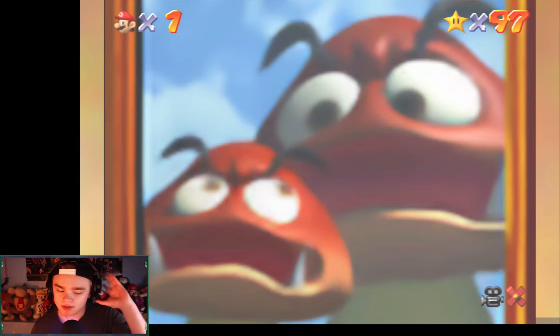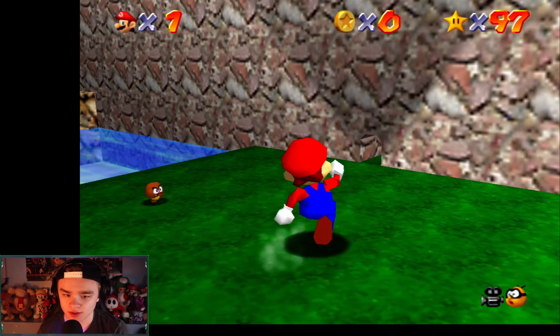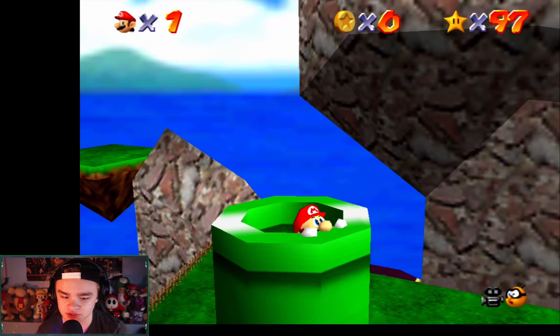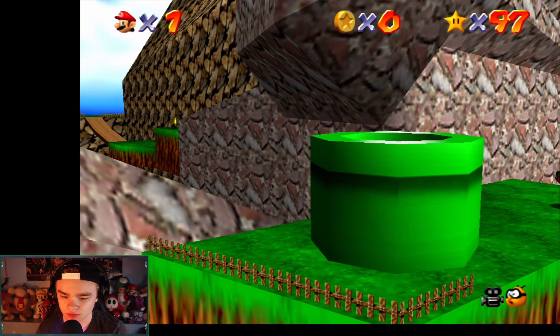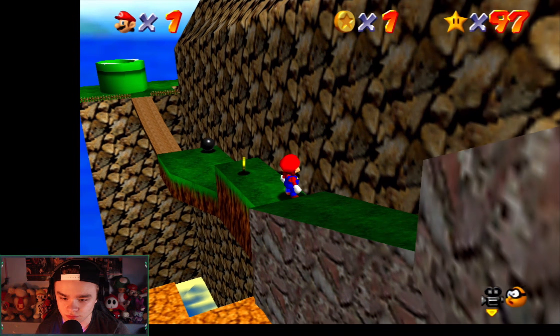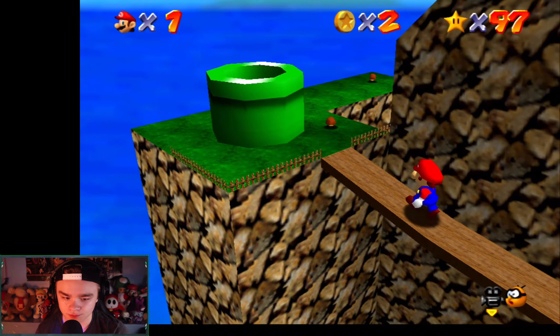Let's go back and see what the third one is - rematch with Koopa the Quick. We saw him before. We gotta be little because last time I saw him he was little. That tells me I gotta be tiny. I think he's this way. Oh wait, I gotta go back in here first. There's so many piranhas - I can't see. I gotta go this way and then go in here.